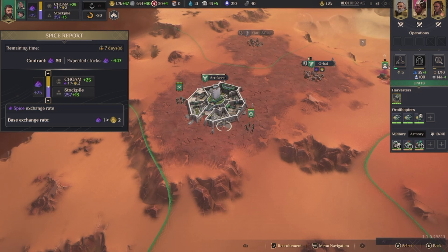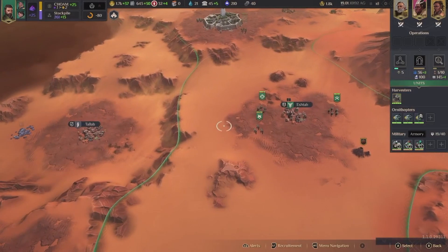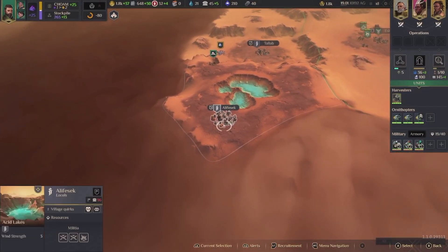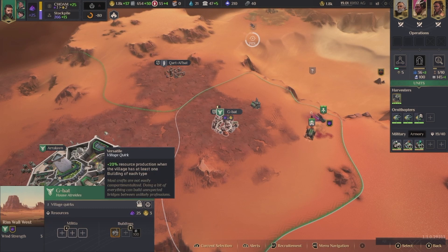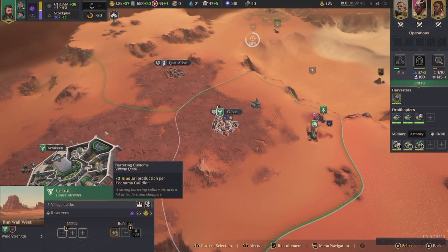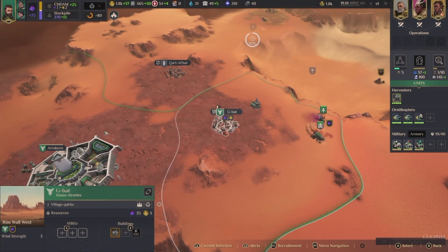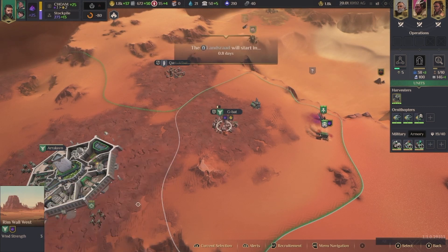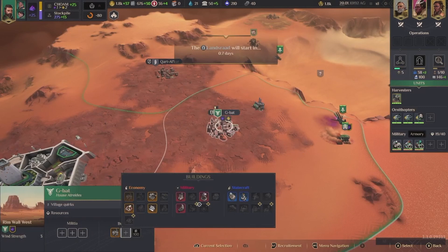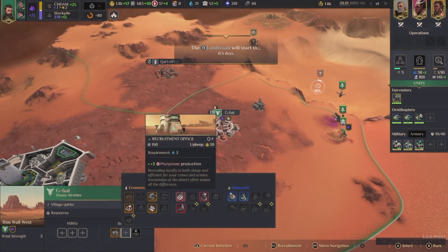Let's bring that down a little bit — I would like to get expected stocks. What are the quirks here? Resource production per economy building. So I can go with extra solari or extra resource production if I do at least one building of each type. Clearly we want to get more spice, so let's do manpower — it's pretty important right now.